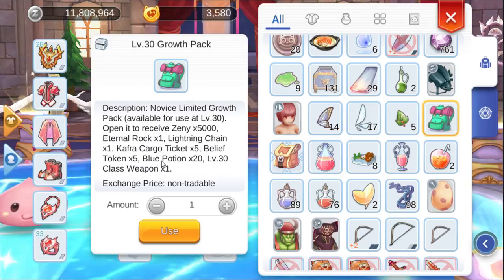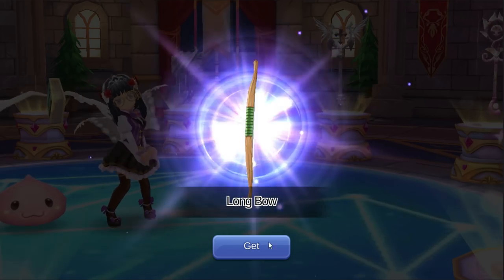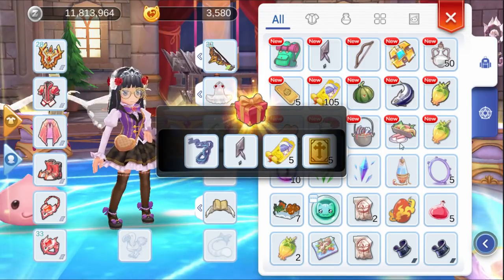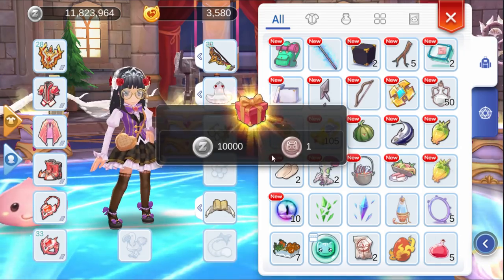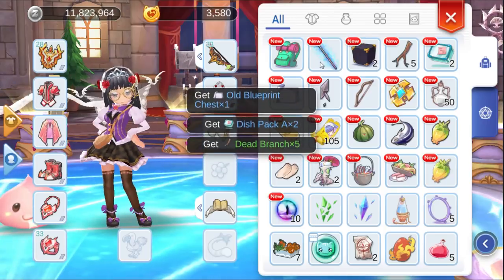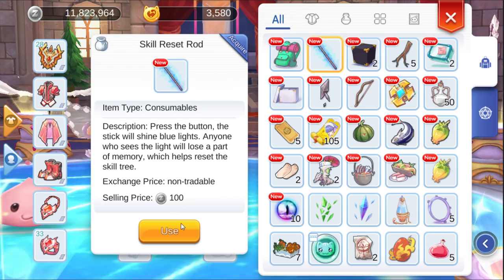And yeah, this one is from an NPC, not from the shop. Let's open this one too. From level 30 - let's check out what we can get from the level 40 box. We got one cast coin, some material, and a skill reset scroll. That means at level 40 we can get a skill reset scroll, which is very useful.